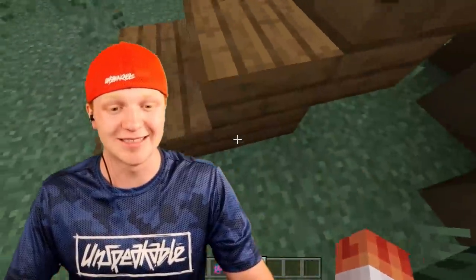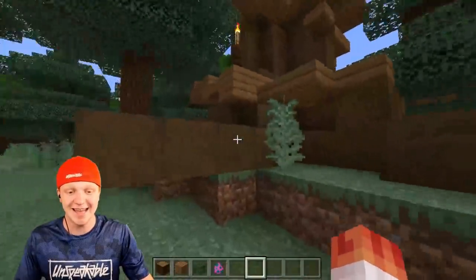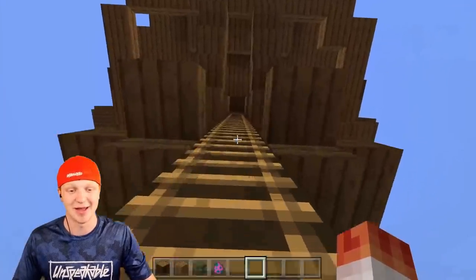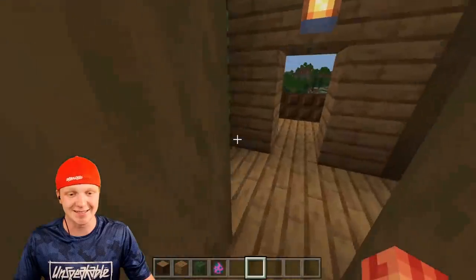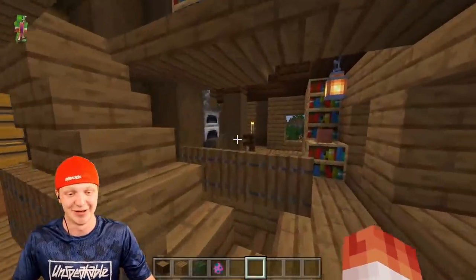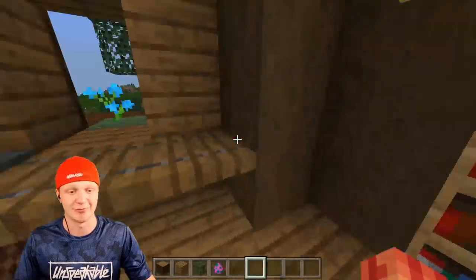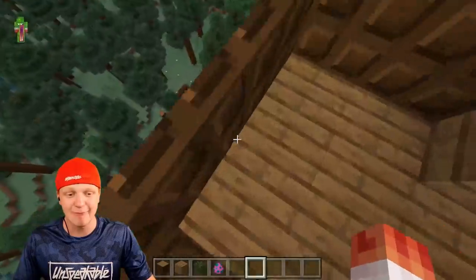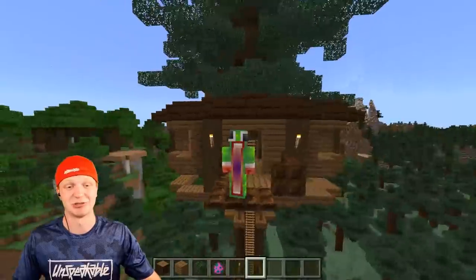We're stuck — oh my gosh. This is sick! Walking up the path, we'll be presented with a ladder that will take us all the way up inside the tree house. This is a nice tree house. I wish I had the skills to build a tree house like this. These houses could give you some serious building inspiration. We got our bedroom up here at the top, and there's even a balcony — what, that's so cool! This is a sick tree house.